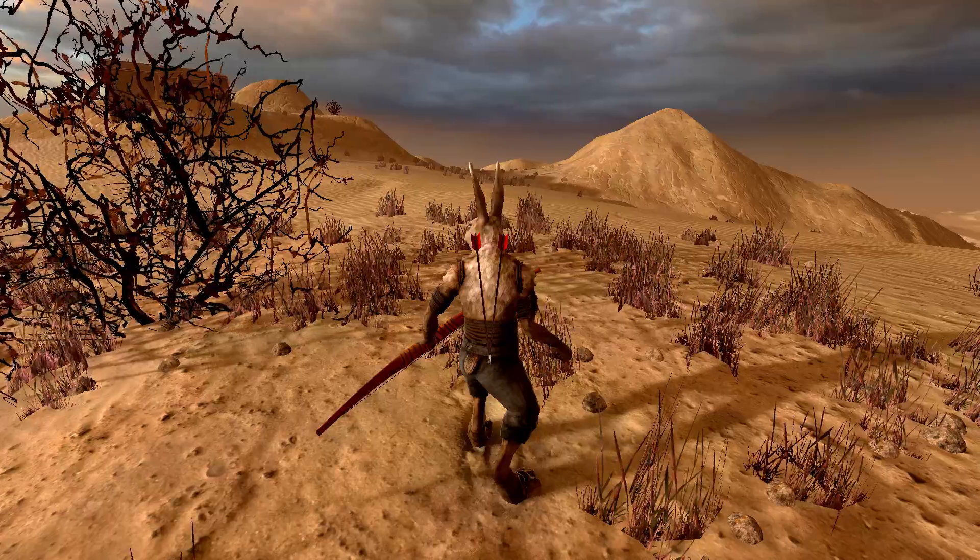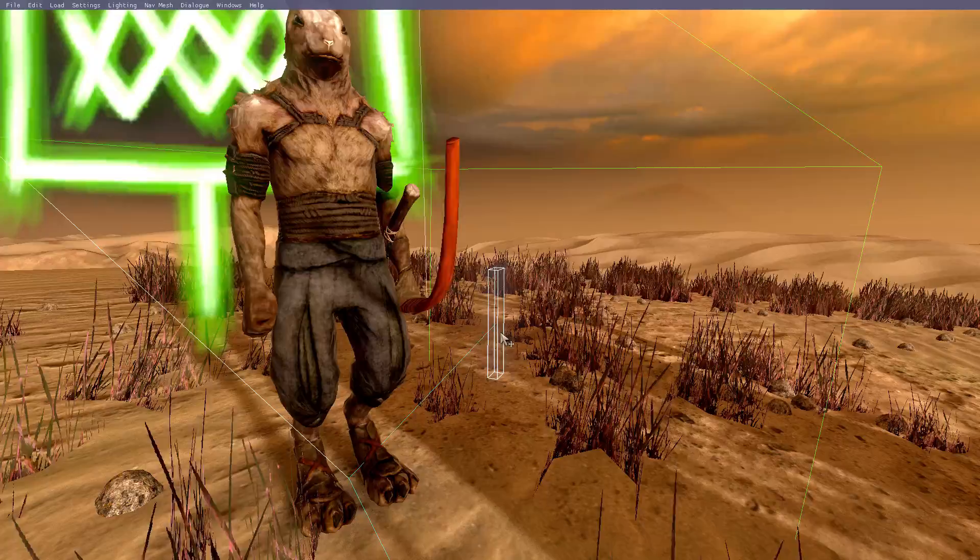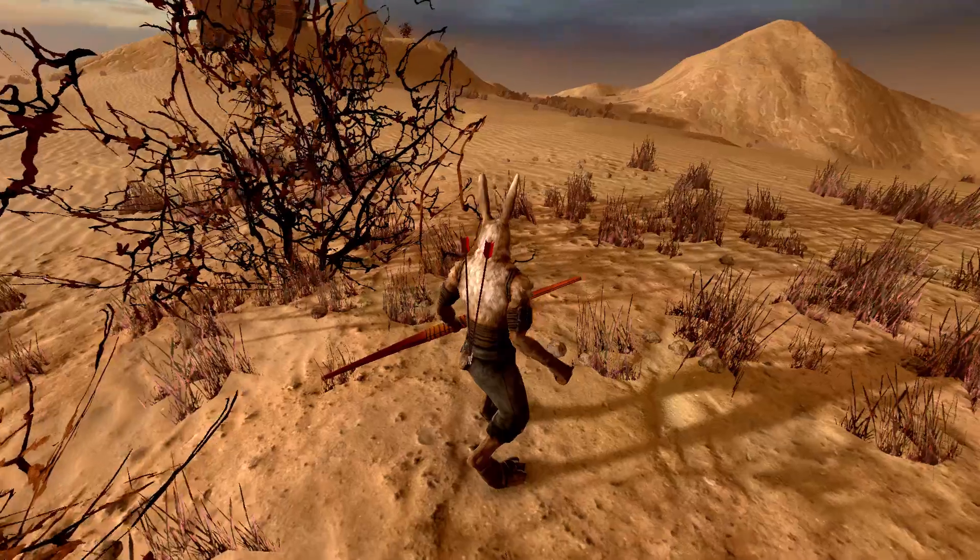To take an arrow from your back, press E. Delete any other attached objects such as knives, otherwise you'll take that out instead of an arrow.